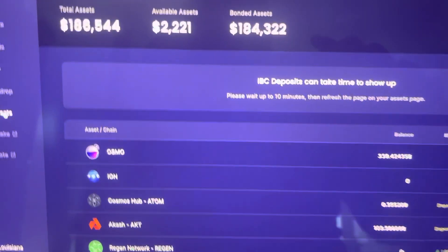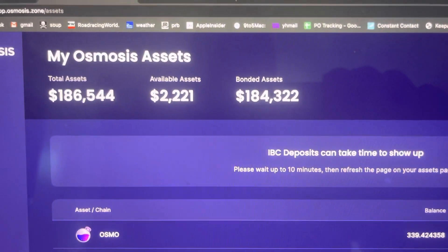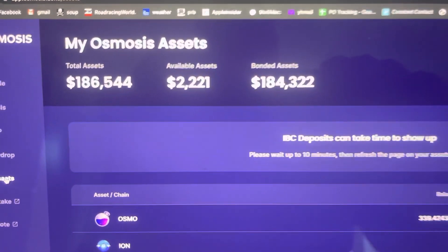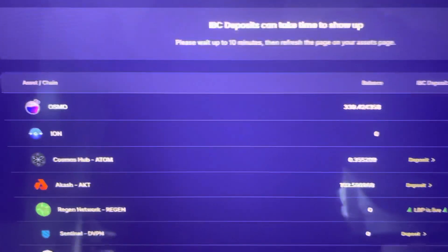I have — when I added it was at $175,000, so my bonded assets have gone up $10,000. My available assets are two grand. So I've got $300,000-something Osmo and I've got about $100,000 Akash.